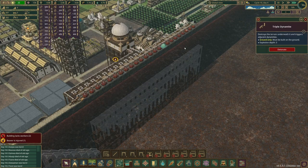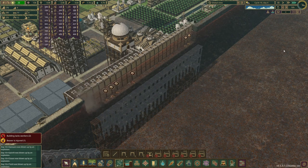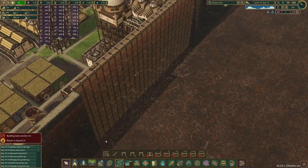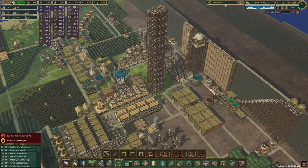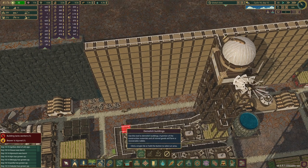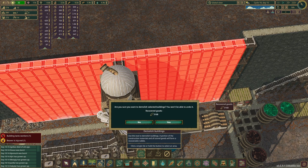Welcome back - without further ado we're gonna break down this dam. All right, select the demolish tool and get it all. 3000 lumber - let's go!